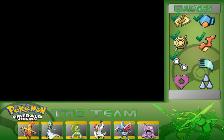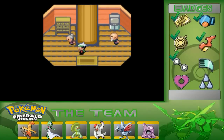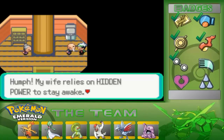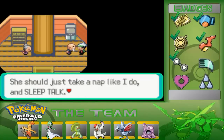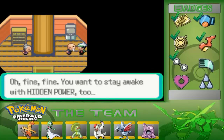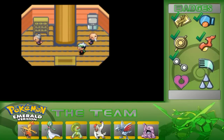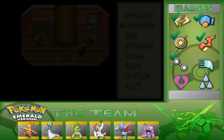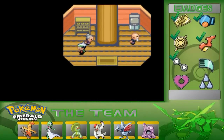Of course, you'd need Torchic or Treecko — Mudkip can work too. Talk to this man right here; he'll teach you Sleep Talk, which is a move tutor move. Basically, if your Pokemon is asleep, the Pokemon can still attack. This only works if your Pokemon is asleep, so it's not the best choice.